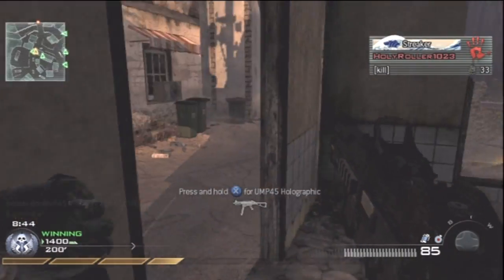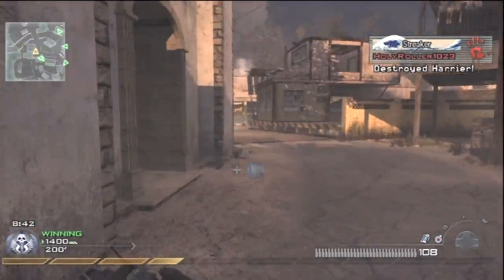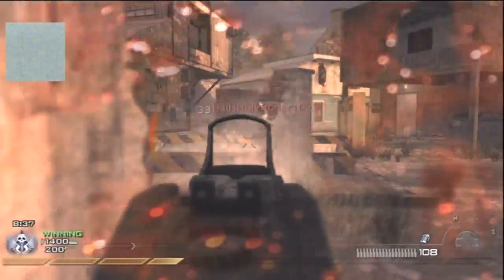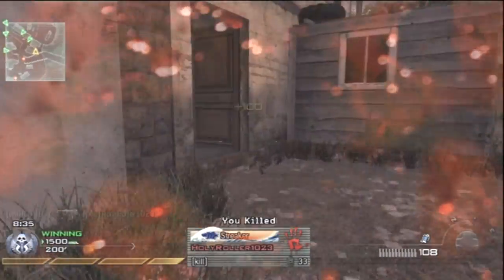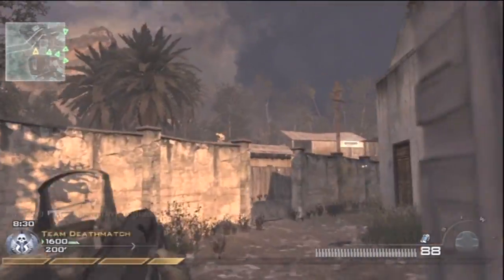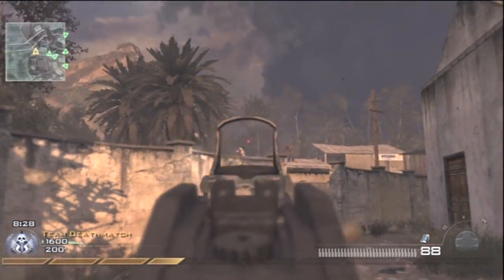The ACR and the UMP45 are probably the easiest guns to use in the game, or the most overpowered. I never really used the gun — I just decided to try it out here and get this nice gameplay for you guys. Like I said, it was a 49 and 1, probably one of my best on Modern Warfare 2.